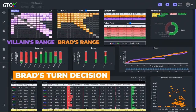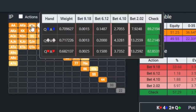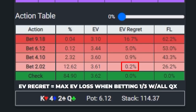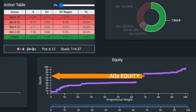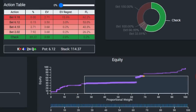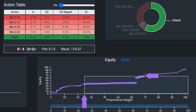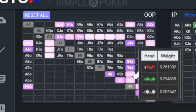Charlie brings up the possibility of continuing to barrel. Although the solver is mostly checking back, it does throw in a minor frequency of small bets, and the EV regret for betting a third pot with all second pairs is actually very low. Charlie cites two arguments in favor of a small bet: first, a small bet could get called by worse hands — Brad's specific combo has around 65% equity, and villain should only fold around 26% of his range against a third-pot bet. Villain should call with weaker Queen-X, lower pocket pairs, 4x, deuce-x, and straight draws, comprising around 45% of villain's entire range.